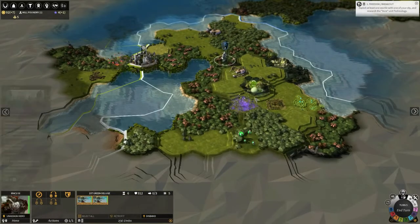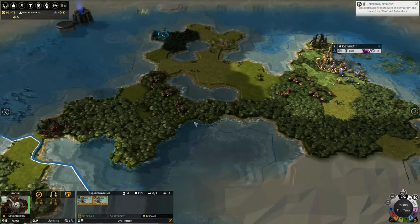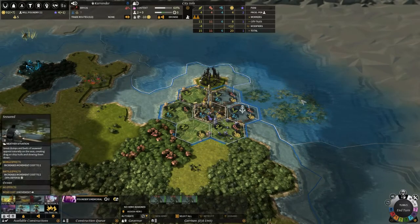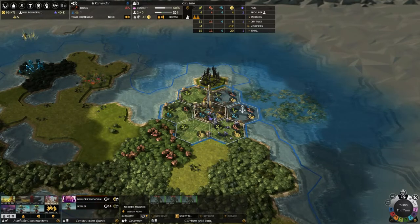I think we are exploring this place, but we ran out of movement. I think there's anything else we can do. Let's double check our stuff here real quick. We need to figure out what to build next, and I'm pretty sure what we need to build next is the Settler.